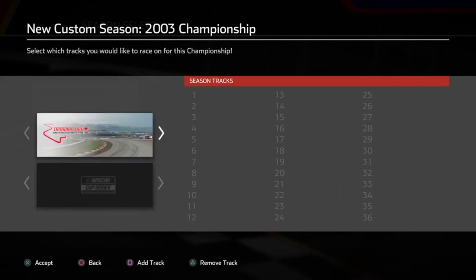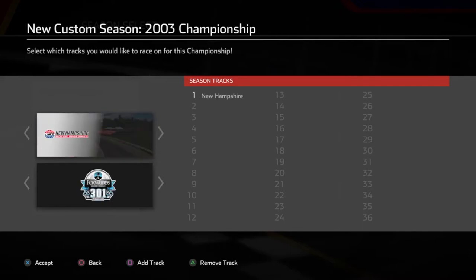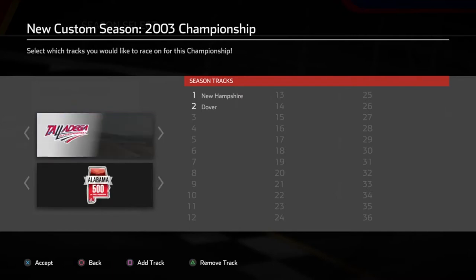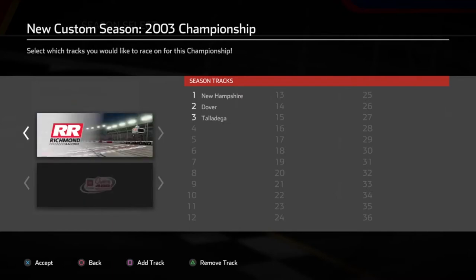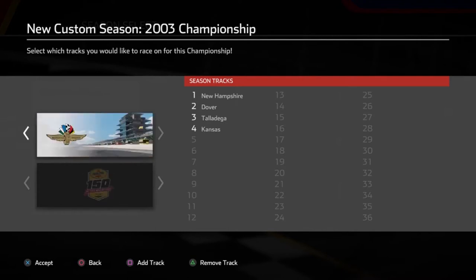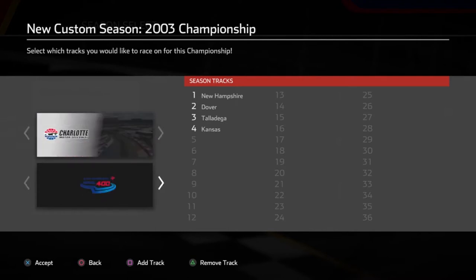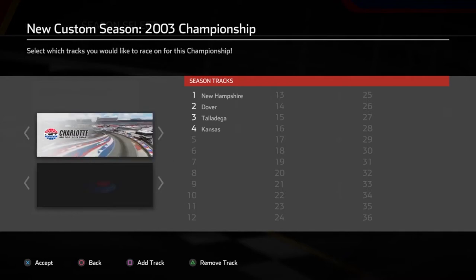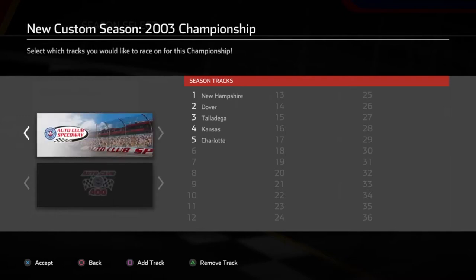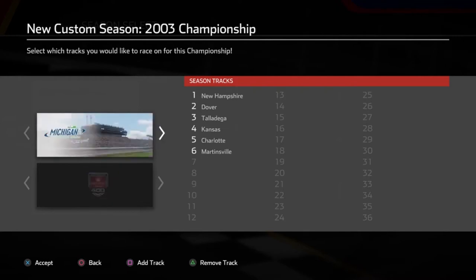The first race is Loudon, New Hampshire, then Dover, then Talladega, then Kansas, and then Charlotte. I'm not going to do the roval because I genuinely don't like the roval in this game, so I'm just going to do the original layout for that race.